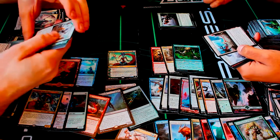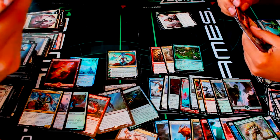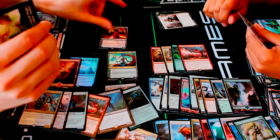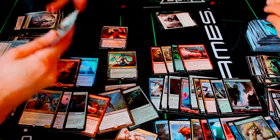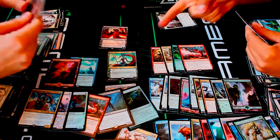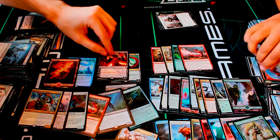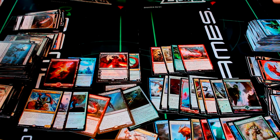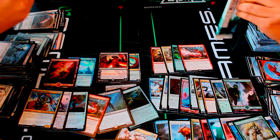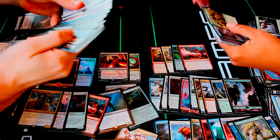The Spawning Bed is cool — it summons Eldrazi Scion tokens. I got a Nissana, Vastwood Seer — the second planeswalker in this box! That puts me back in it — now I have two planeswalkers. With those couple of foil lands you got, we're probably about even. That's a nice draw-a-card, lose-a-life minus ability on Nissana. And that means Ob Nixilis must be in my box somewhere!